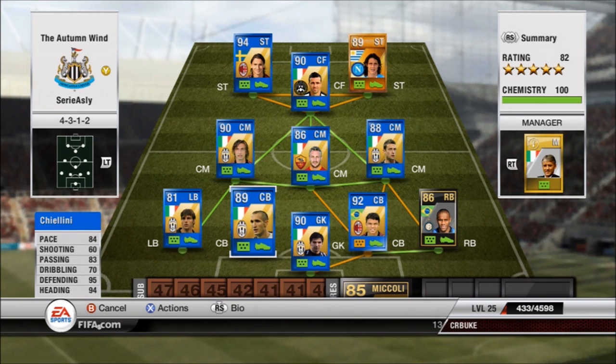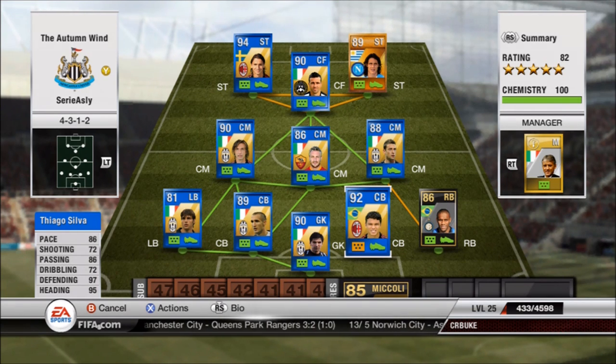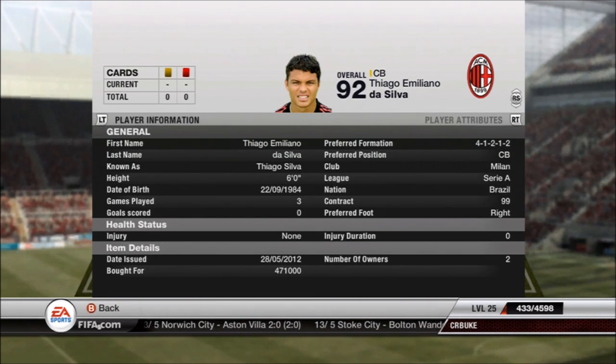On the other side, the man, the myth, the legend — Tiago Silva. You'll notice he's out of formation but he has seven CAM. He's in my Brazil team too so I didn't want to change his formation. Still four at the back and seven CAM, Tiago Silva is still better than pretty much any other defender in the game — 97 defending, 95 heading, 86 pace. It's just unfair having him on your team. He was 471,000 coins — worth every penny, he's amazing.